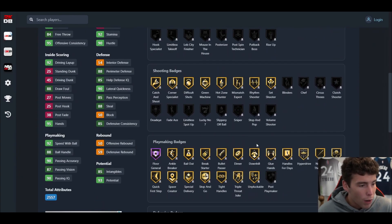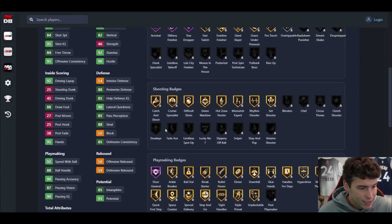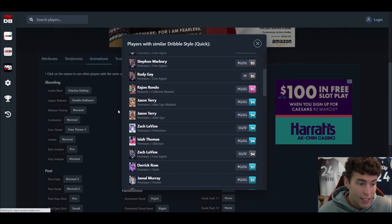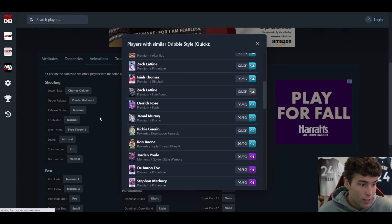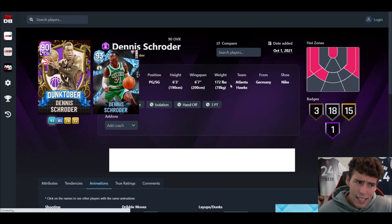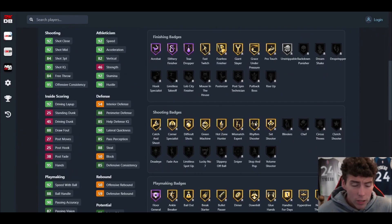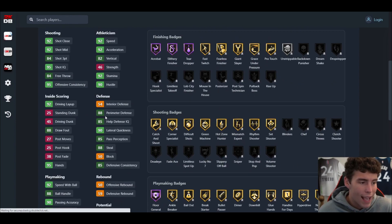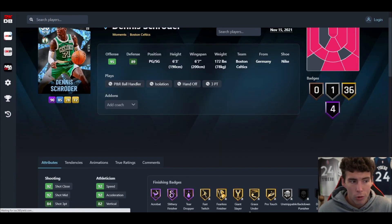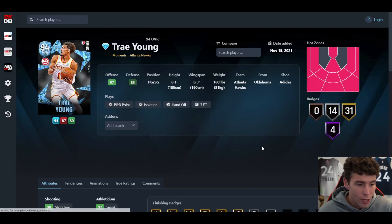The problem I see with Dennis Schroeder is that although he is very good defensively — especially when you badge him up — he's got a really bad release and can hardly dunk, which makes him a bit limited. The Charles Oakley base is not good. He does have a quick dribble style, which is solid. But the Amethyst Dennis Schroeder wasn't good, so the Diamond might be okay on the defensive end, but I don't think he'll be anything crazy.